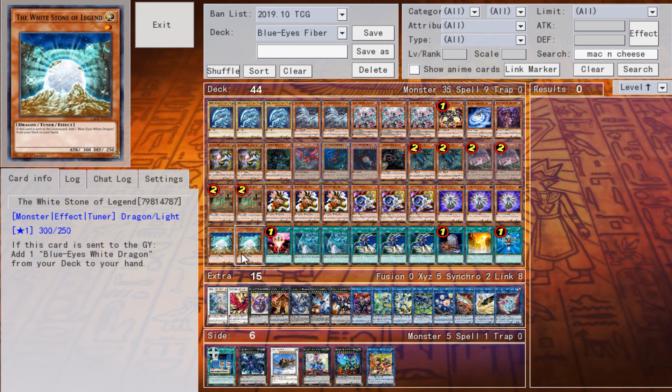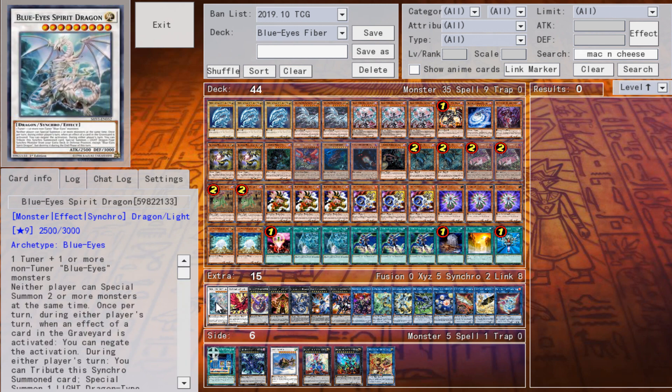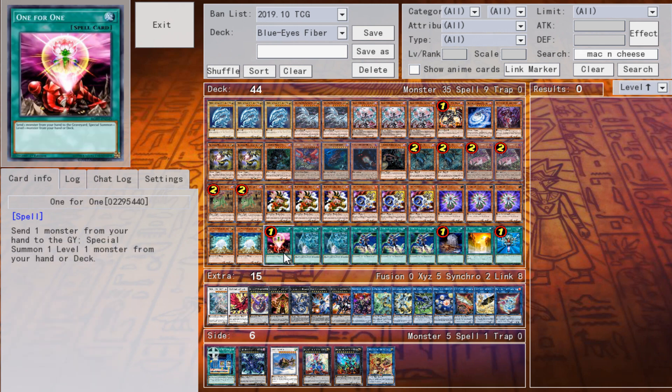The third search is funny because it's mandatory, so even if you already have three Blue-Eyes in hand you're going to Scald, draw four, put back three Blue-Eyes or something, then search Blue-Eyes again — it's a legal interaction since it's a mandatory effect. If it were optional you couldn't legally trigger the card. It's a tuner so it's amazing; it makes Blue-Eyes Spirit Dragon.